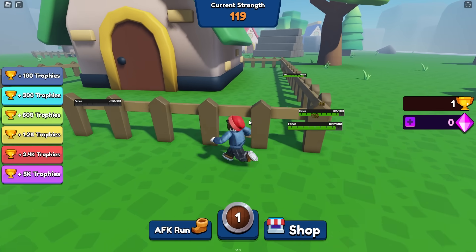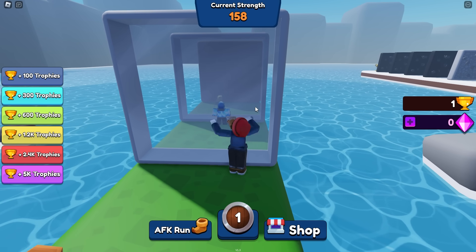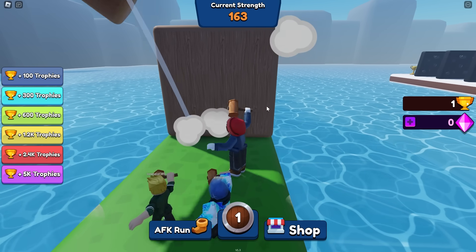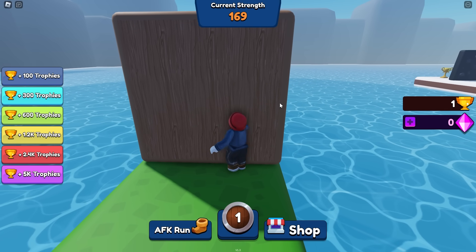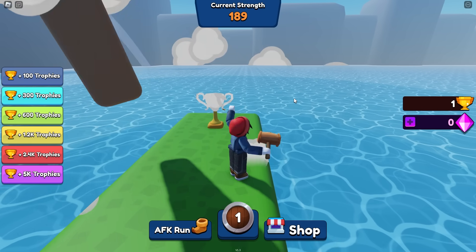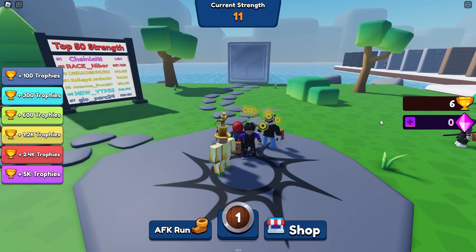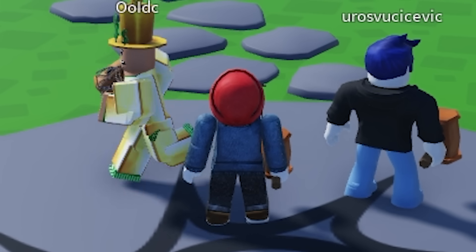Maybe later when I'm huge and powerful, I'll be able to destroy everything you see. 150 strength is more than enough to power through this fairly quickly. Our base strength upgrade might also help us break these walls faster. So far they're going quick, and the extra attack speed is actually really, really nice. So this one should only take two hits. Then we get another five trophies. We're definitely going to buy more strength per second — that's going to be where all of our value comes from.